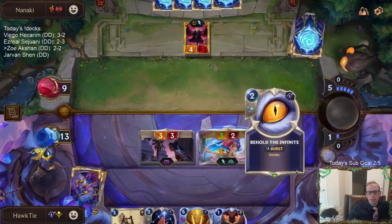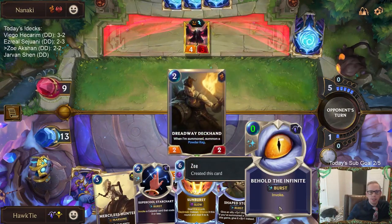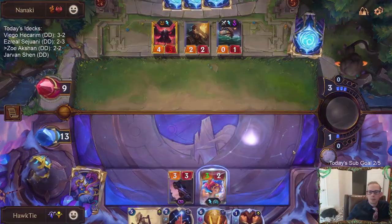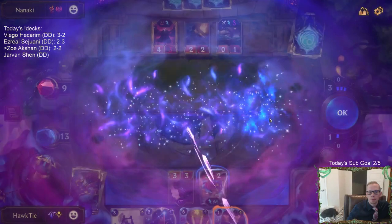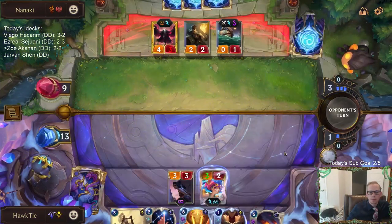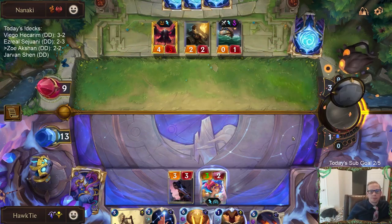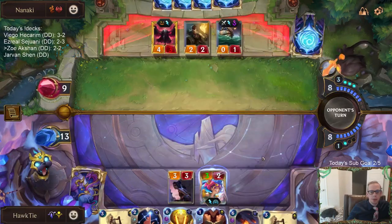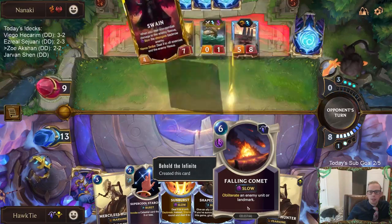I was thinking they could have another Death's Hand. Equinox for that Powder Keg would not have been bad — I would have definitely taken Equinox for the Powder Keg. That would have been an option.